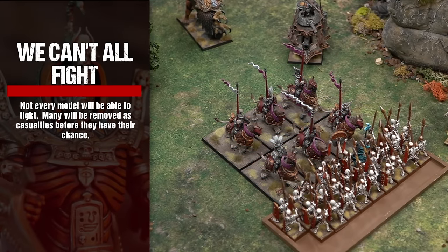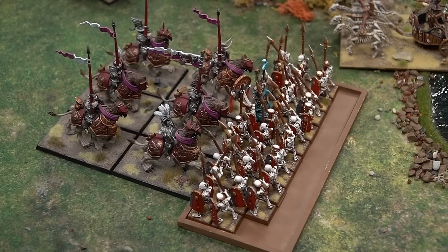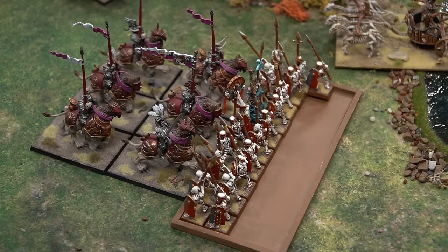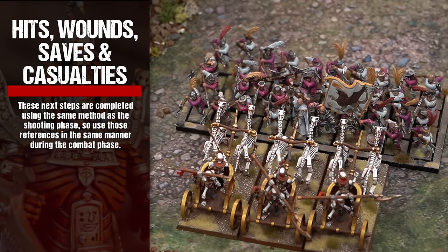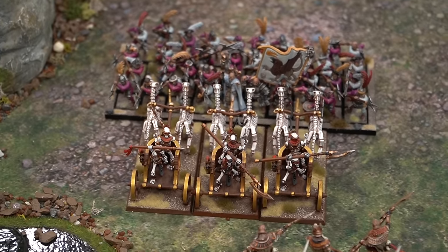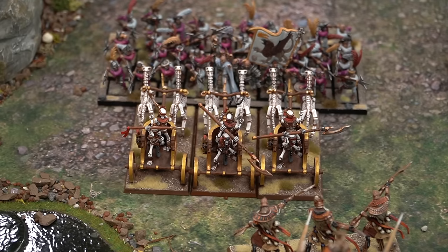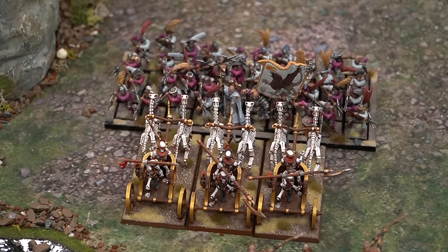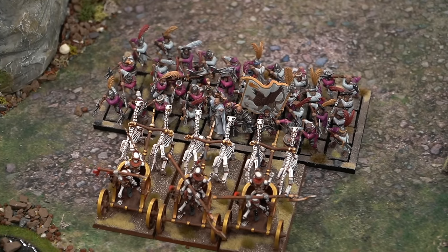Not every model will be able to fight — many will be removed as casualties before they have their chance. Models that are killed in the front rank before they are allowed to attack are replaced by models stepping forward from the rear rank, but a model cannot fight during a phase in which it has stepped forward. Rolling to hit, rolling to wound, armor saves, and removing casualties in combat use the same method as in the shooting phase. In combat, casualties are removed from the back rank of their unit, representing members of the rear rank stepping forward to fill gaps while models remaining in the fighting rank close in upon the enemy.